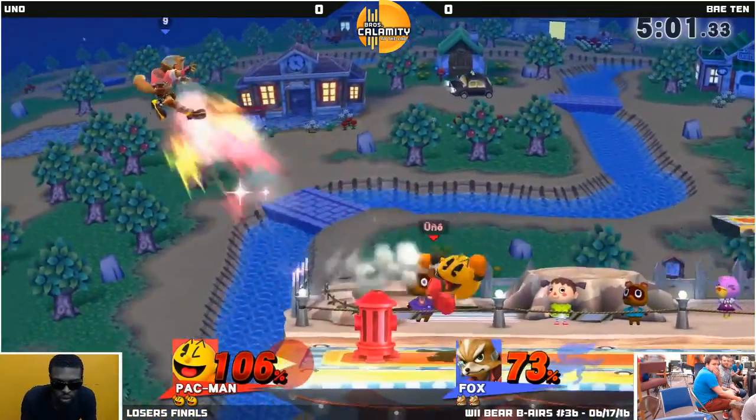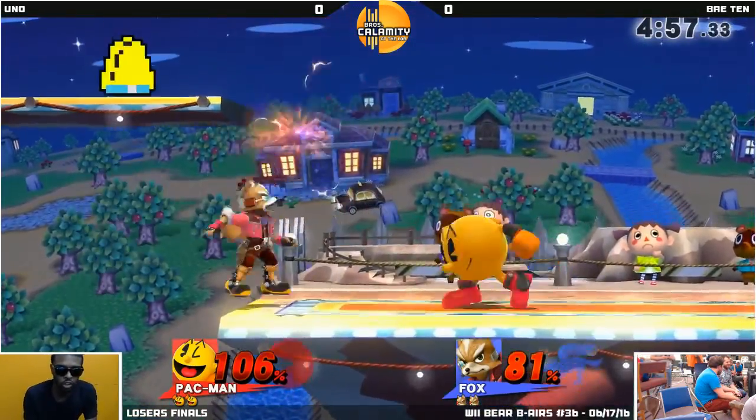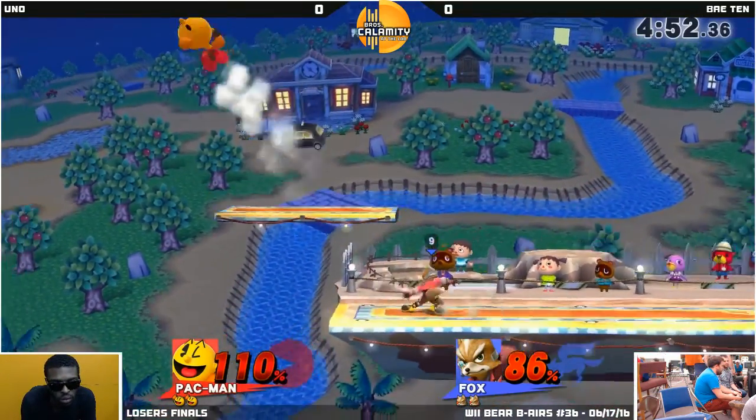Oh, that's the main setup. Pac-Man players usually go for it. He's able to get the Bell and gets the collision on it too! Oh! Couldn't get any strong hits off it.